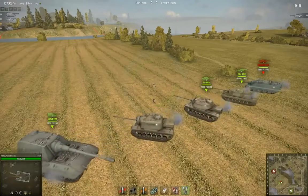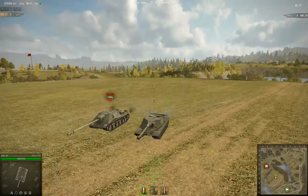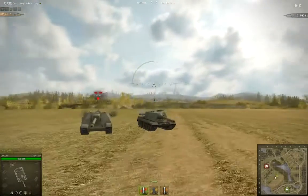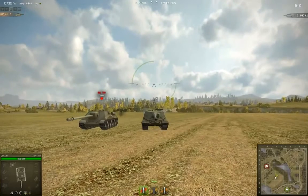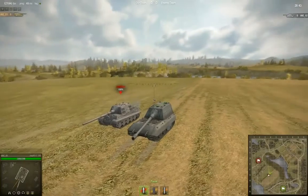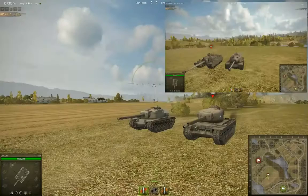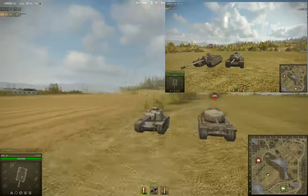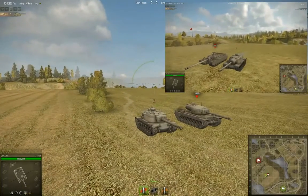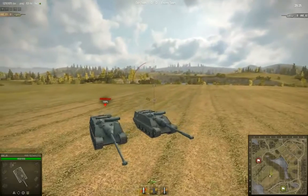Let's compare the stealthiness for each Tier X tank destroyer to the Tier IX TD that precedes it. The Object 268 is more stealthy than the Object 704 while on the move, and they have the same chance of being detected while stationary. The Jagdpanther E100 has the same detection chance as the Jagdtiger while on the move, but it is more easily detected than the Jagdtiger while motionless. The T110E3 and E4 are both more stealthy while in motion and at rest than the TDs that precede them. The Foch 155 has the same chance of being detected as the Tier IX tank destroyer.